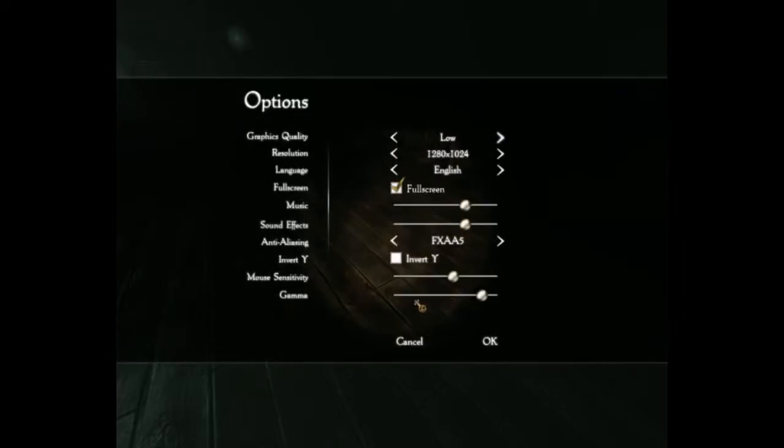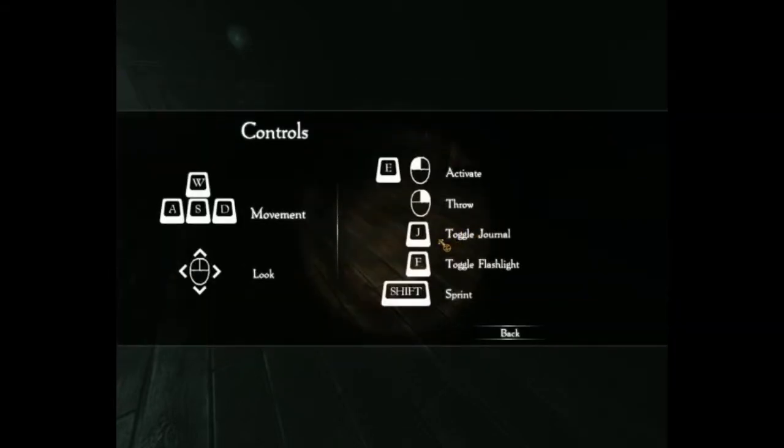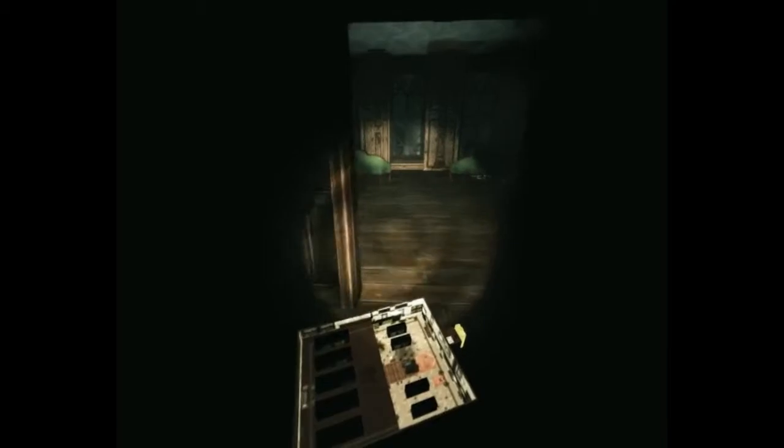What do I press to open my inventory? Options — there is nothing. Controls. Toggle journal — okay, that's what I'm looking for. I stumbled upon another scale room model; this one appears to be a bedroom. The horror lives in the recesses of darkness, a place between curiosity and madness. The library model appears to have two entrances — one goes to the top floor. Let's go to the top floor then.